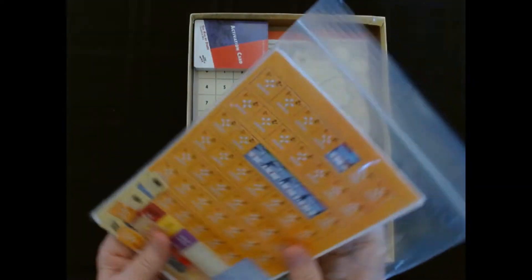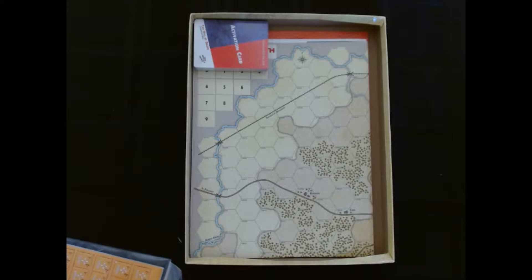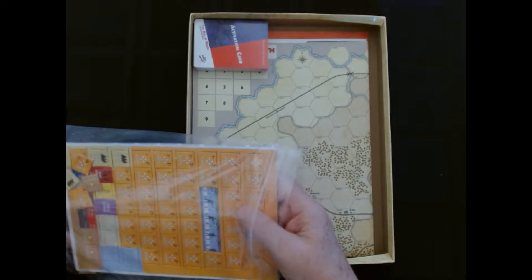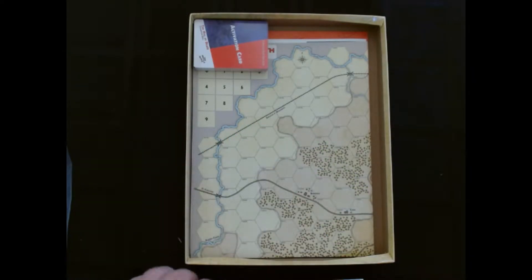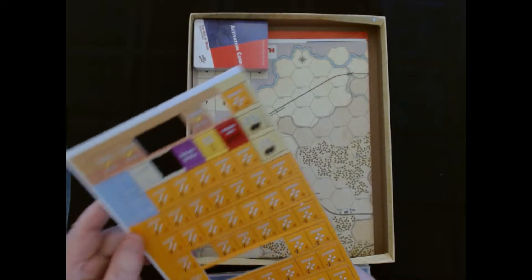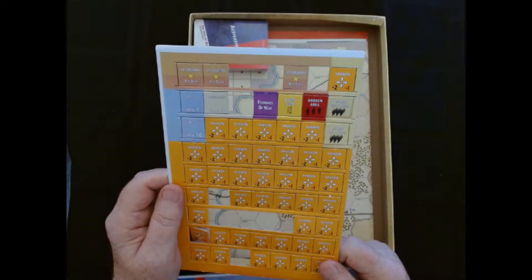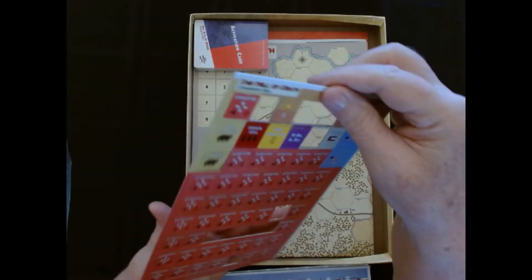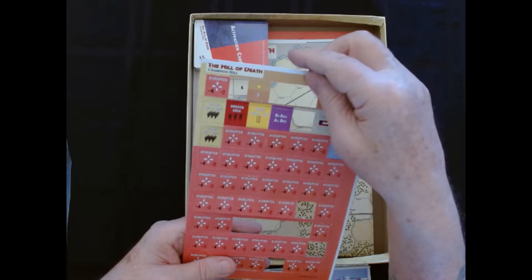Then we got counters inside of a plastic bag — I can see why, because they're already popping out. That's kind of nice, keeping them not all over the box anyway. These are the admin counters: shaken locations, and most of the orange ones are shaken markers. On the back, they're disrupted — so when you flip it over to disrupted, it's going to be more of a penalty toward them.